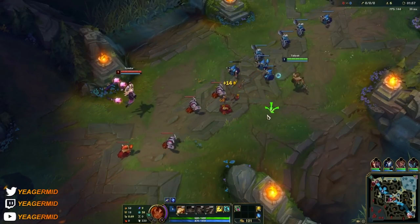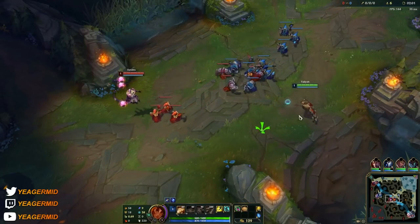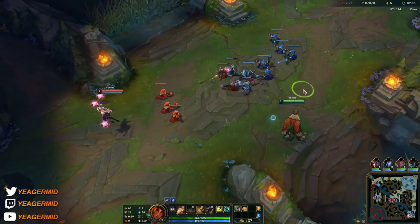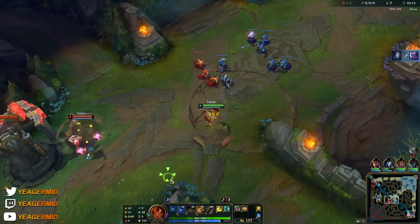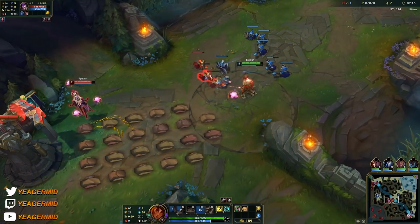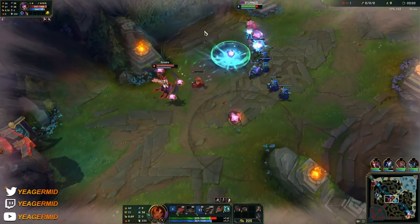Then we have the Q, which is her ranged damage — it makes her throw about five shards at the opponent. When you use Q you get this worked ground around you, and when you stand inside that worked ground and use Q, it costs a lot less mana. Instead of throwing multiple shards, it throws one big rock that deals double damage and also slows people. That is absolutely insane.